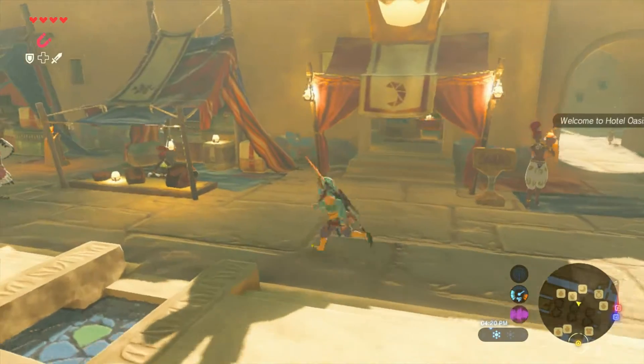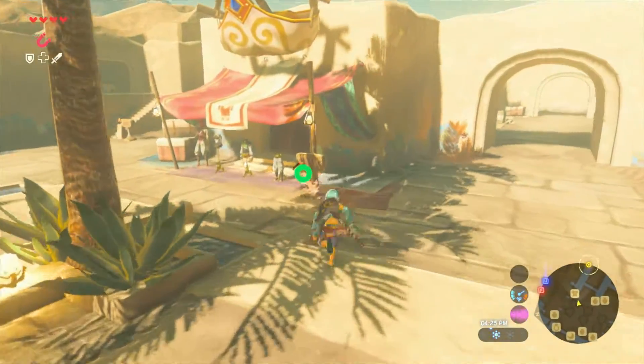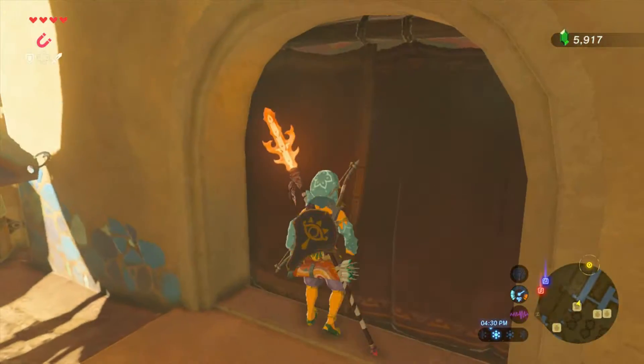What's up Zelda fans, EMG's Smash Central here and today I'm going to show you how to get the heat-resistant Desert Voe kit, and to do that you'll need to sneak into the Gerudo Secret Club.